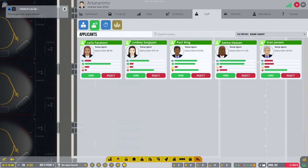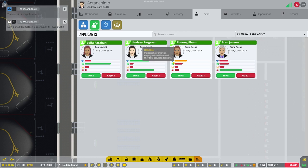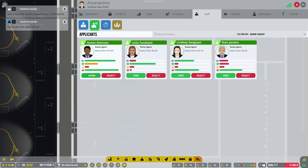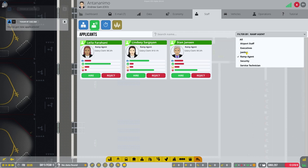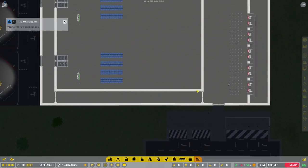Next we need some ramp agents - let's get four of these as well, maybe one for each plane. You don't really need technical skill for ramp agents. There's an 'annoyingness' factor - if it's low they're more annoying apparently. We now have everyone hired. Other roles we might consider: janitor - we don't have any janitorial stuff yet - and service technicians, which would be important at some point. But for now I think that covers what we need to get started.